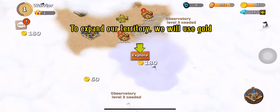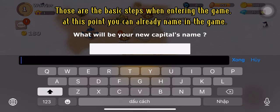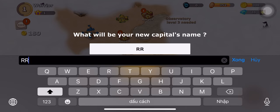To expand our territory, we will use gold. Those are the basic steps when entering the game. At this point, you can already name yourself in the game.